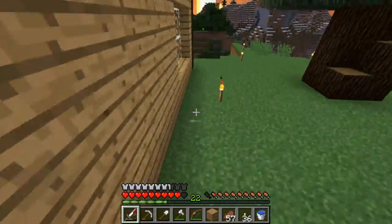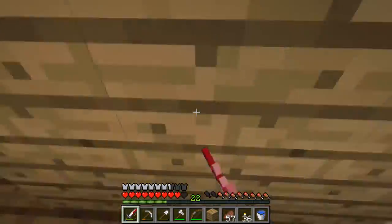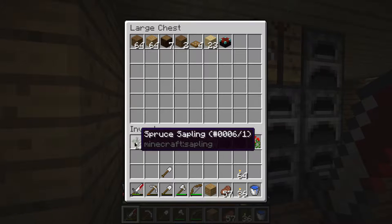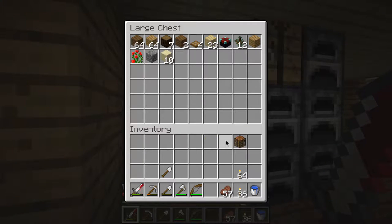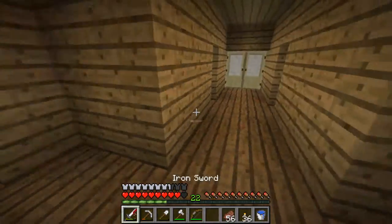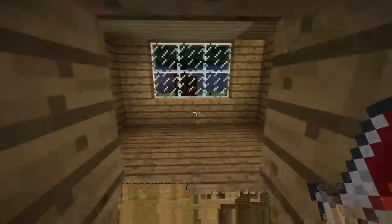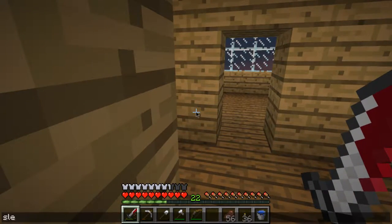I decided that I will not be living like a hermit anymore, because that's what I did the last two seasons. I find it's really easy to build on the inside but I need to give myself a challenge. This is what I got done on the inside of the house so far — I've got two rooms and that's all really.